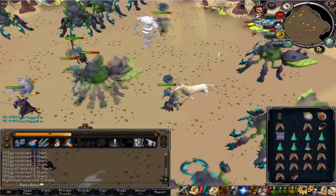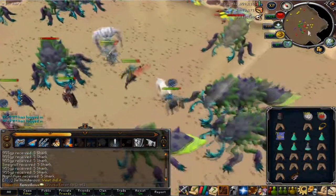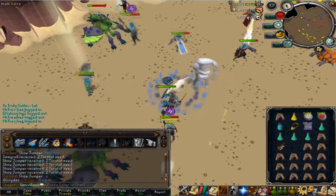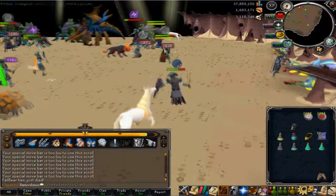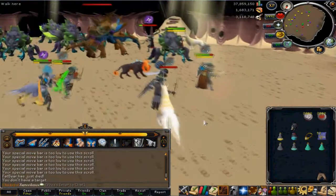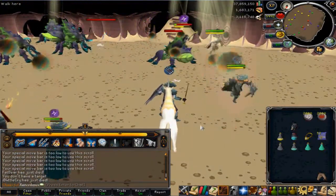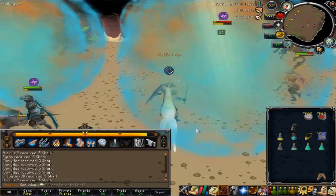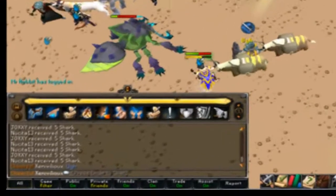In the background you can probably see clips of me fighting the Calphite King, and in some of them Kan's there as well. I'll show you the loots I've gotten from the Calphite King over the past few days. There are three splits — some of them are trolls, some of them are not, but you can see that for yourself.